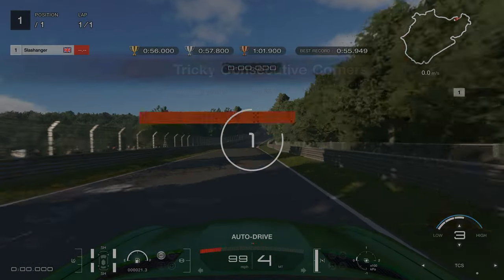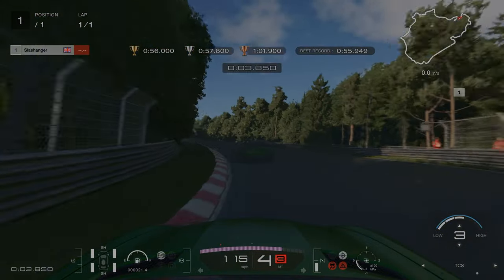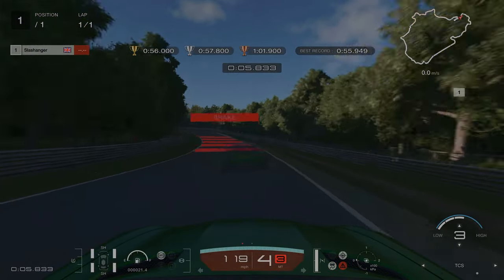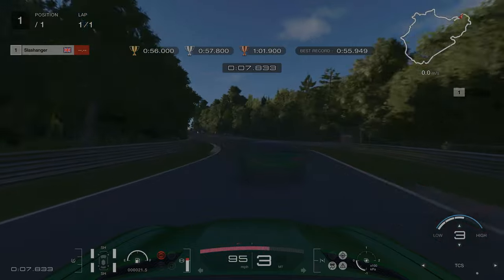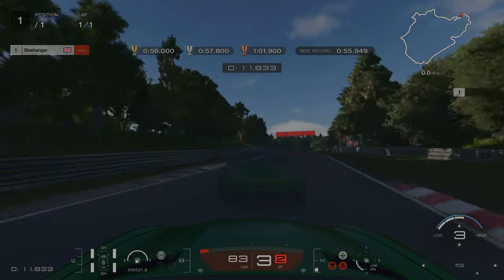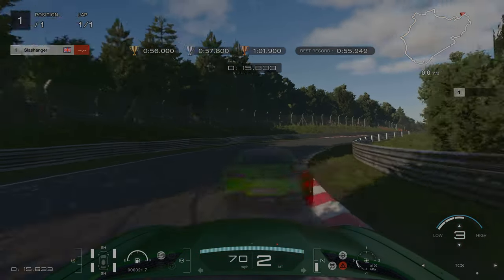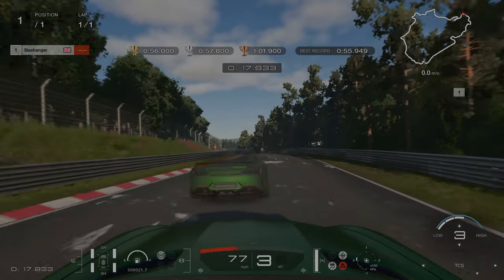For license challenge number 10, this was the one I definitely struggled with the most, mostly because I don't have much experience at the Nurburgring. So I decided to turn the braking areas on. The best piece of advice I can give you for this license is to avoid the kerbs that are raised. If you're going to go on kerbs, go on the ones that are flat, because if you hit the raised ones you will lose a lot of time.